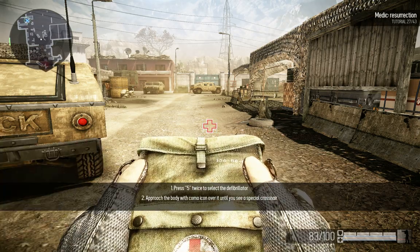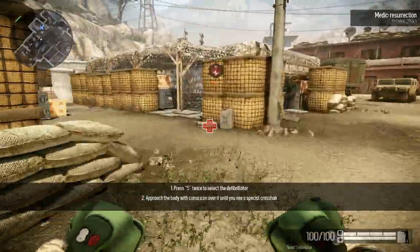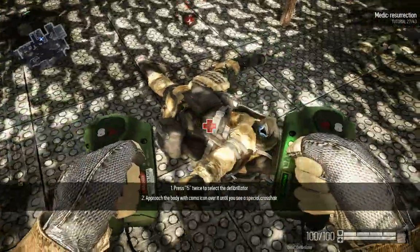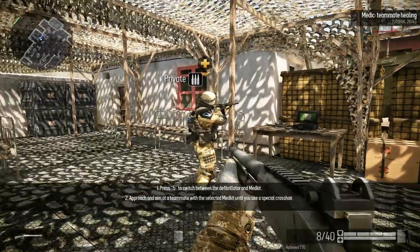Well done. Medic has a defibrillator — use it to resurrect a teammate. Medic can also use the Medkit on others as well as on himself.